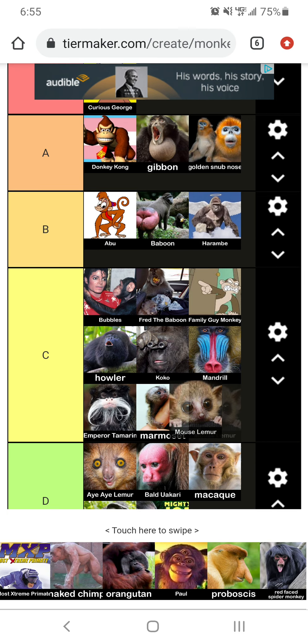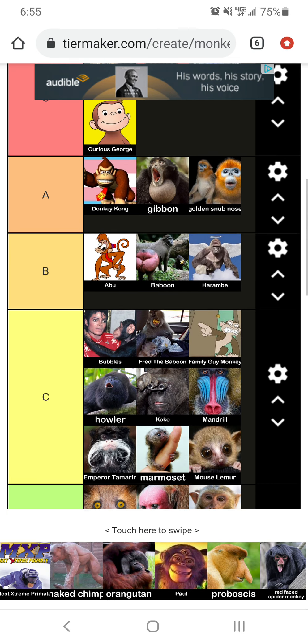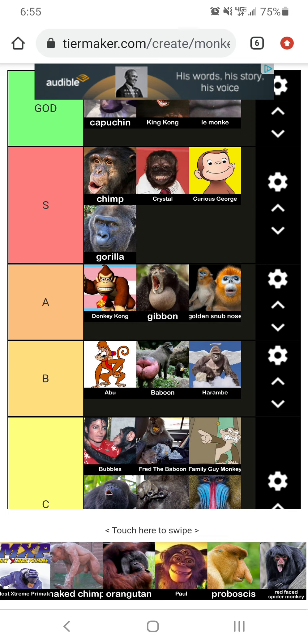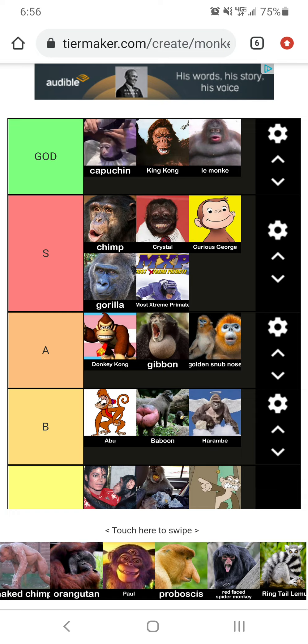Now we got the lemur — C tier. He's just a lemur. Now we've got — oh my gosh. Forgive me for forgetting about this movie — this is a snowboarding monkey! I'm surprised he's on this list. That's amazing. Almost God tier, honestly. He's between S and God tier. That's a good monkey right there. That's what I want in a monkey. The true legend — the snowboard monkey.